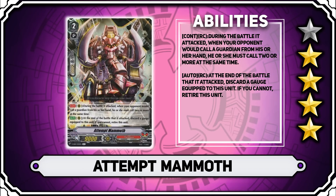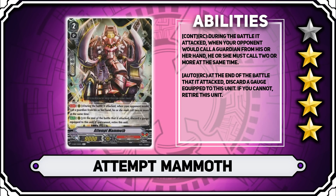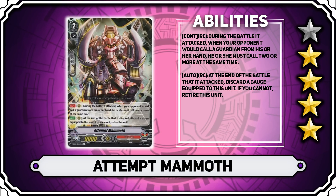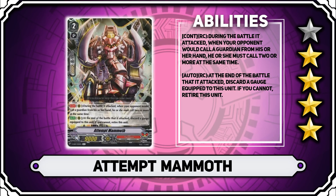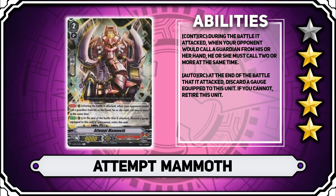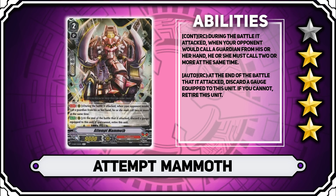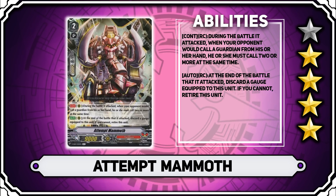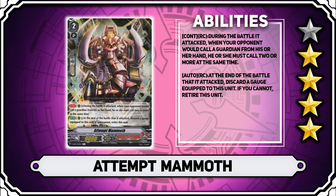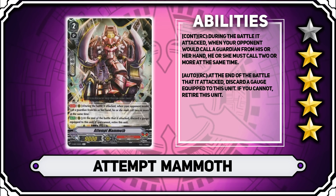We have another 4 star card in Attempt Mammoth. During a battle that it attacked a vanguard, it gets the continuous ability that when your opponent would call a guardian from their hand, they have to call two cards or more at the same time. This is really cool on an Excel circle as it swings for 19k — whereas they could usually just drop a grade 1, they have to drop several cards instead. It works very much like Musashi, forcing extra cards out of your opponent. However, it does have the detriment that at the end of a battle that it attacked, you have to discard a gauge equipped to this unit, or retire it, so you do have to watch for that.